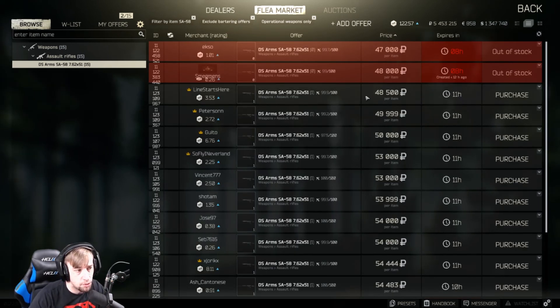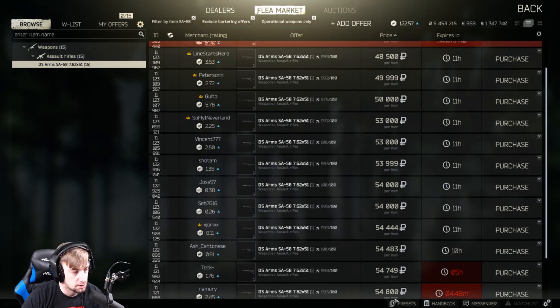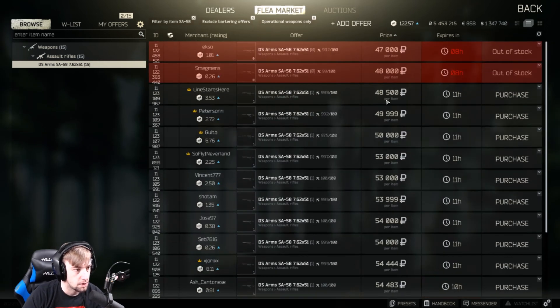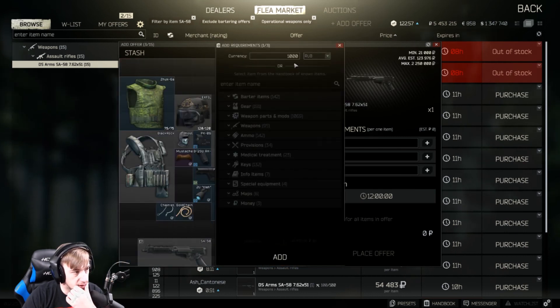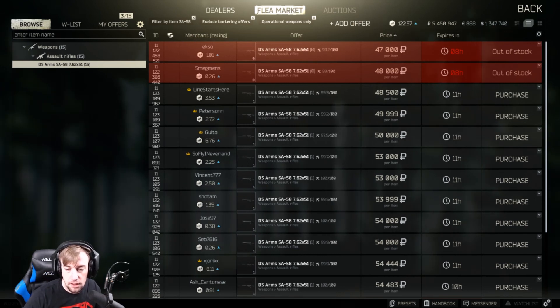We filter by item, exclude barter offers, show only functional — and you're seeing these sell for 48,000. You need experience playing the game to figure out which weapons you can strip and flip, and sometimes you'll lose money, sometimes make money. Right now all these have been posted for around 54,000. If we sell this for 500 USD — which is what I normally do after stripping — at 500 times 108, we're making 54,000 rubles, and this will actually sell before similar weapons listed in rubles.